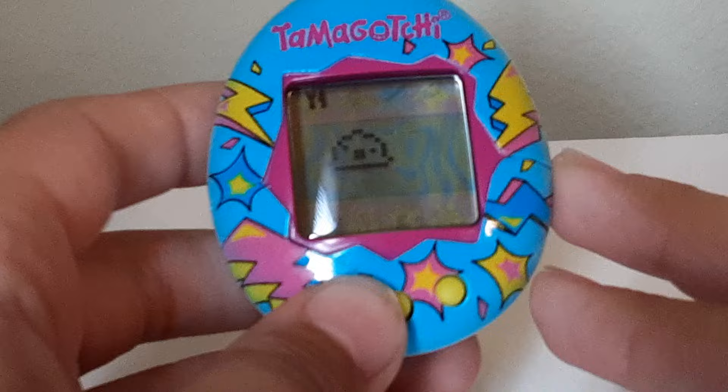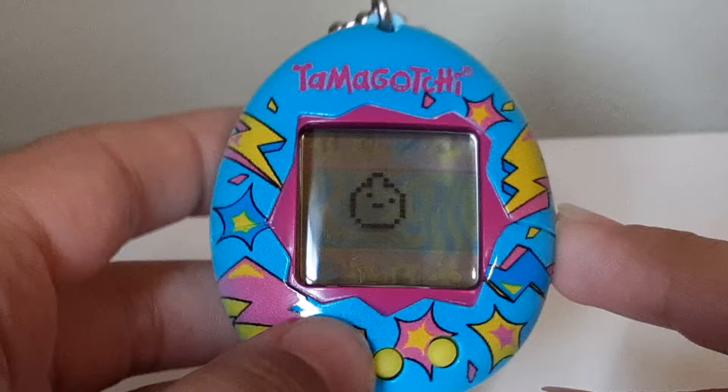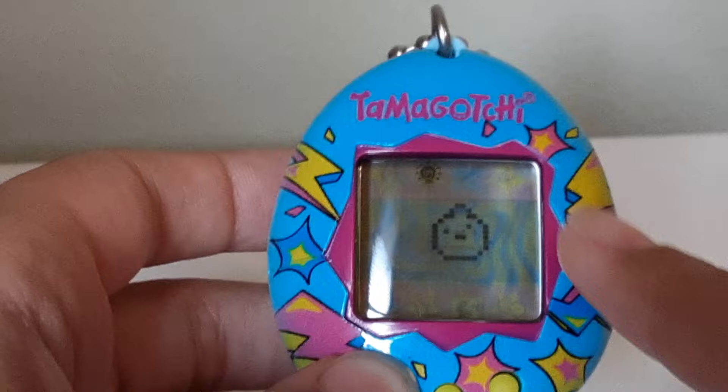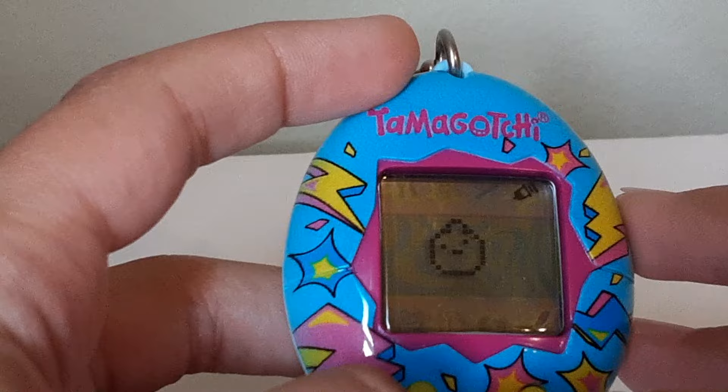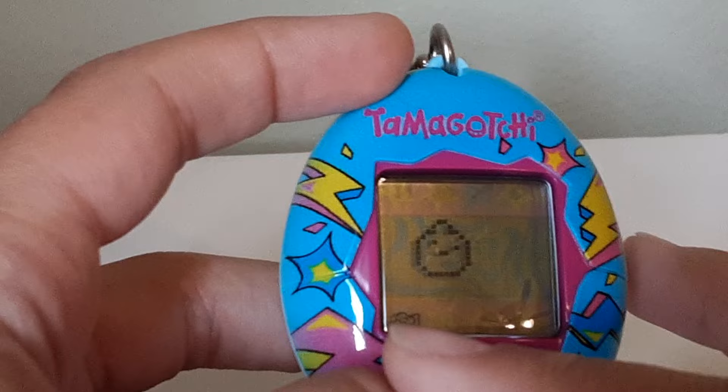This is Button A, which is used to move around. When these buttons get highlighted, they're basically the active option. This is for playing, this is for giving a shot when there's a skull on the screen — you give them two or three shots. This is the bath button — when they poop, you click on this and press this button.